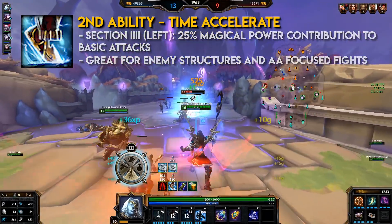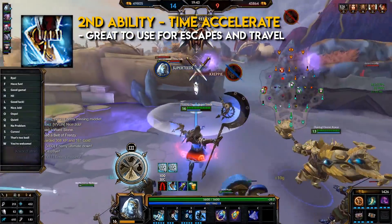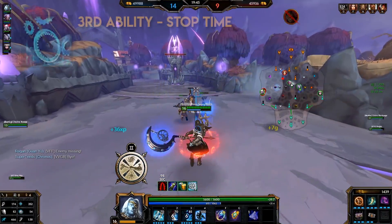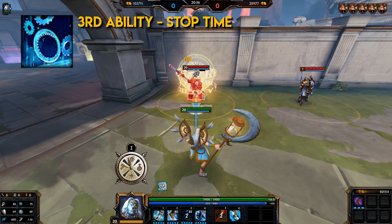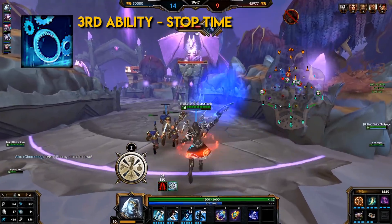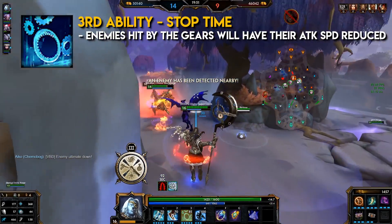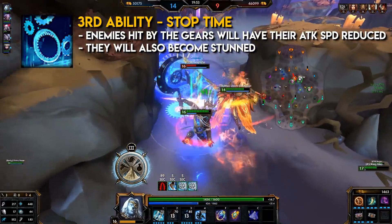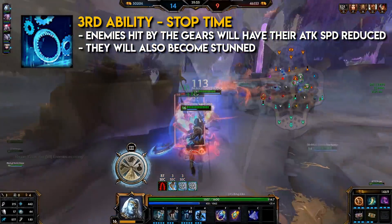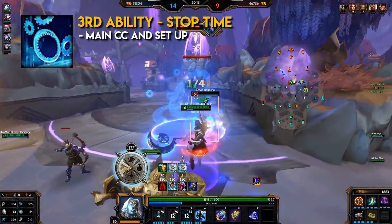This ability is also great to use as an escape and travel due to the movement speed buff. Kronos' third ability: Stop Time. This is a line ability type. Kronos shoots forward spinning gears. Enemies hit by these gears will have their attack speed reduced. They will also become stunned, taking initial damage and then again when stunned. This ability is his main CC and setup.